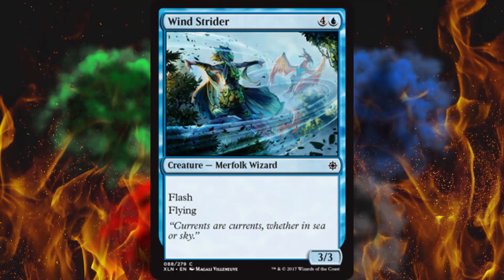Next up, Windstrider — a 5 mana 3/3 flyer, so it deals damage, but that's a little much for the cost. But it does have flash, so I'd call this an ambush-level removal tool. There's removal like Murder that destroys a creature outright, and then there's removal like blocking — if you've got a creature on the field, they're dead. This is combat-specific: they swing thinking you're tapped out and don't have a flyer, and you drop this in as a surprise block. Three damage in the air is kind of good, flash ambush is kind of good, and 5 cost is kind of not good — but all together it's an alright card.